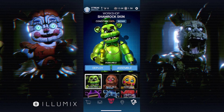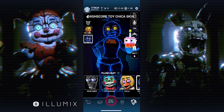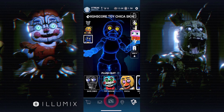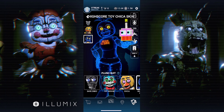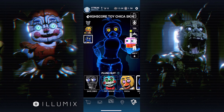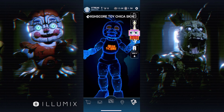We now have her skin. High Score Toy Chica — okay, that's cool! She has a pixel cupcake, which is really interesting, and she has the 'high score' text on the bib. I really like the gamer animatronics because they have unique light-up textures and animations on their textures, which is really cool.